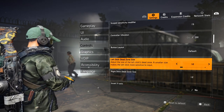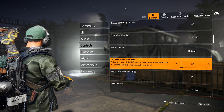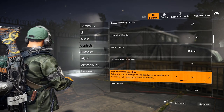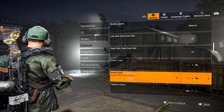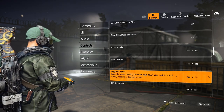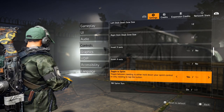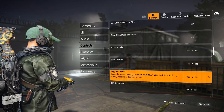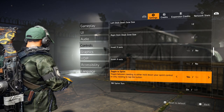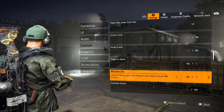Dead zone is something you have to figure out with your controller. Zero is for brand new controllers; if you notice any stick drift, bump this up a little bit. Toggle Sprint — I love being able to just tap the button instead of holding it down. Hit Yes and then you just tap once to start sprinting. That's personally how I like it.